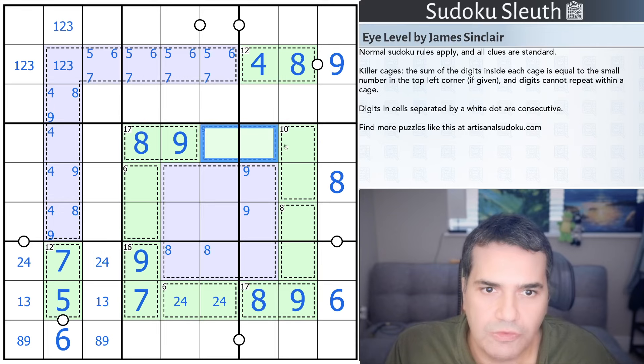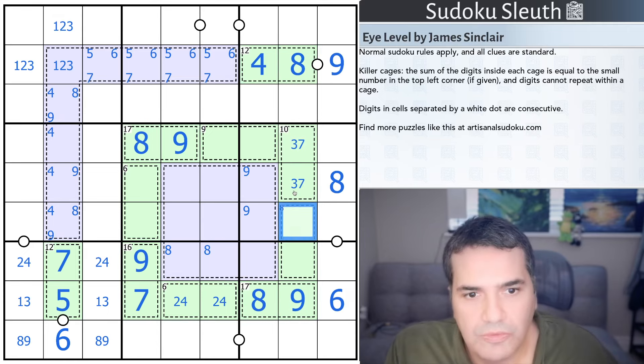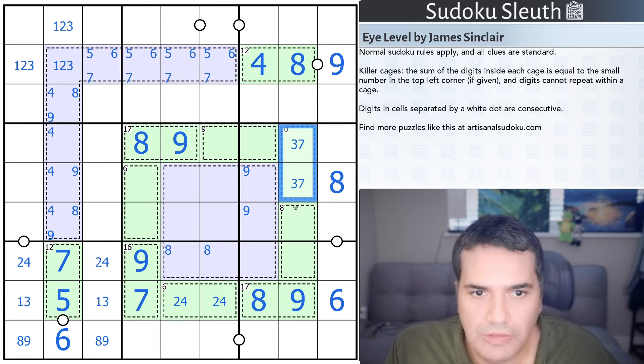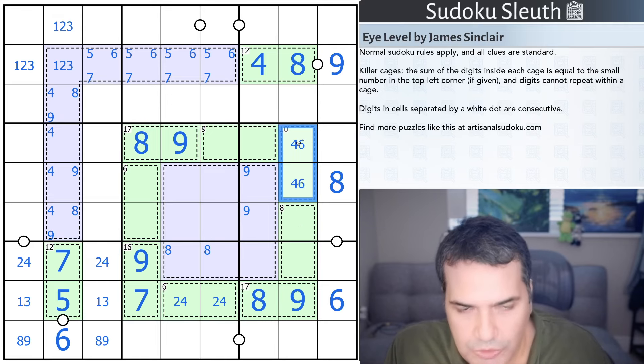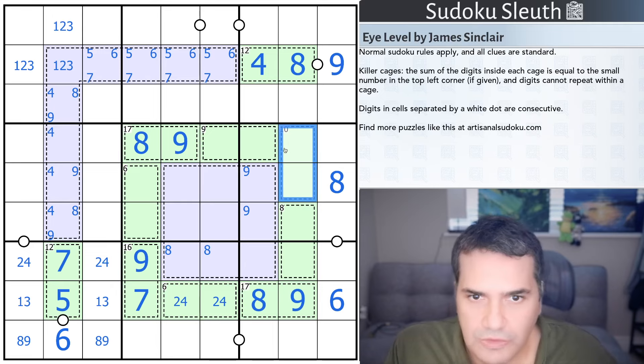I'm wondering if there's any way to force that nine-or-ten cage. Eight and nine are gone. If this is three-seven, I can still comfortably do two-six, but not three-five or one-seven. The other option is four-six — then two-six is gone but one-seven works and three-five works. So that doesn't restrict it further, no reason to look at this right now.